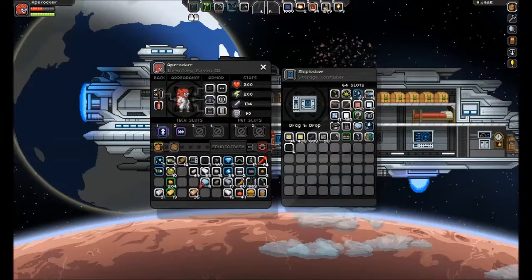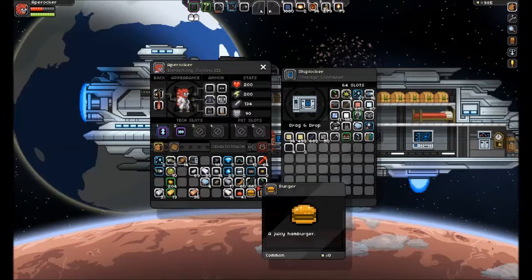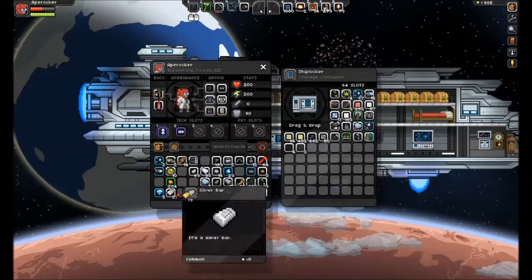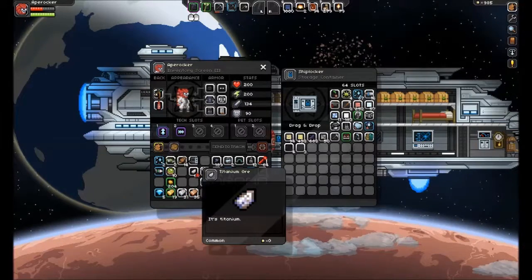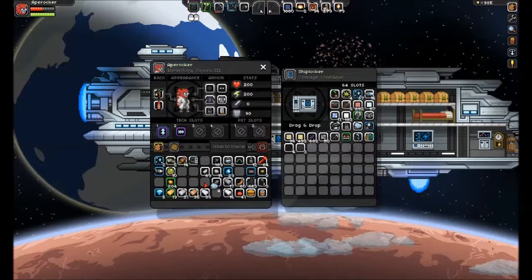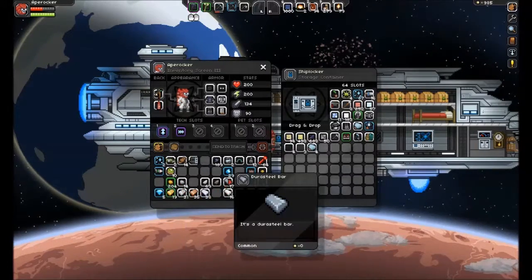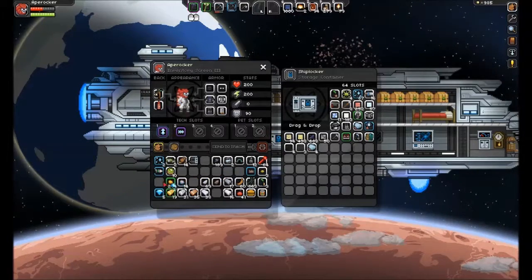Get rid of that. Plasma grenade. We'll put all our ores and bars on the bottom — silver bar, titanium ore, titanium bars. Put that guy in there. Then we have our silver ore for our silver bars. We have durasteel and steel, which are two different things entirely.